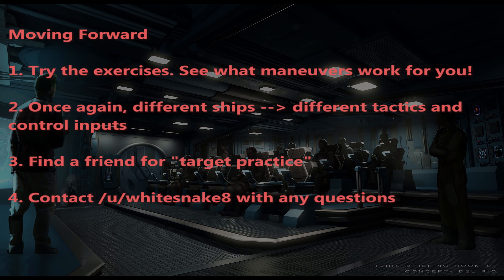To wrap it up, here's what's next. Try the exercises and play around in free flight — see what maneuvers work for you. Different ships like the Super Hornet, Cutlass, or M50 have different performance characteristics, so you'll need to use different tactics and maybe use boost more or less. Just play around and get comfortable in your ship. Find a friend for target practice — one of the biggest barriers for new players is aiming accurately. If you can take some variables out and just focus on aiming with a friend, that would probably help a lot. You can make effective use of time by having one person practice aiming and the other practice defensive maneuvering, then switch back and forth.